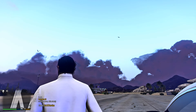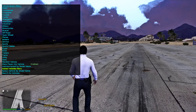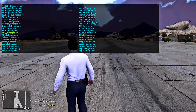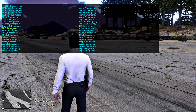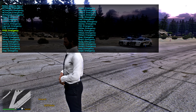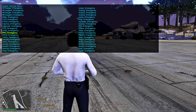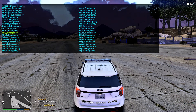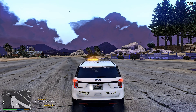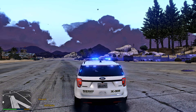Let's spawn a couple more. Go back to Simple Trainer > Vehicle Spawning > Added Vehicles Menu. You'll see FPIU and FPIU2 — the FPIU2 is the same exact vehicle but without a light bar on top. Spawn the FPIU Stage 1, Stage 2 — love that Stage 2 on the FPIU — and Stage 3. Then spawn the FPIU2, which has only one stage: the lights come on and that's what it looks like.